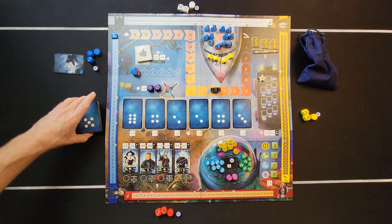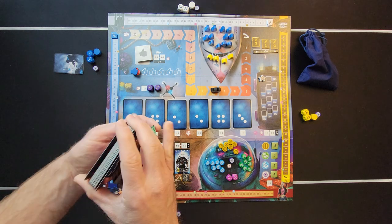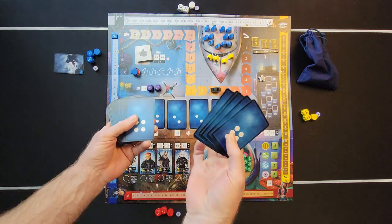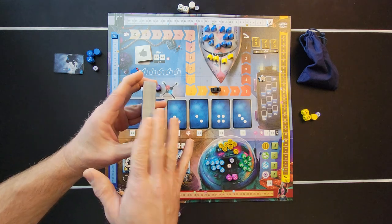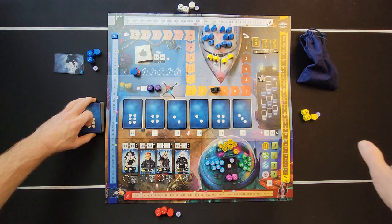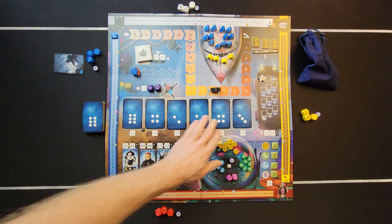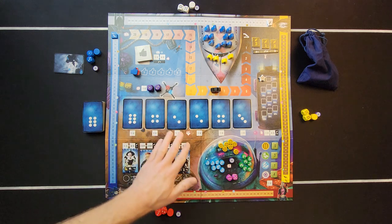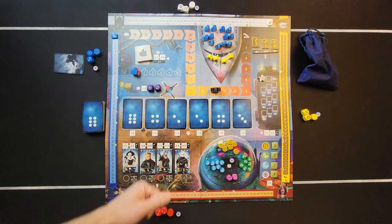Next, take the passenger cards, give them a good shuffle, and take the top five cards and put them in the box — don't look at those cards. It's just for randomness of the game. Then put six cards face down along the passenger track.